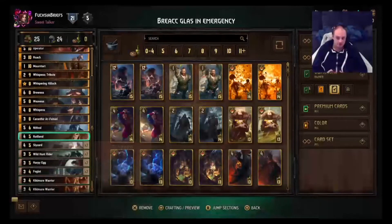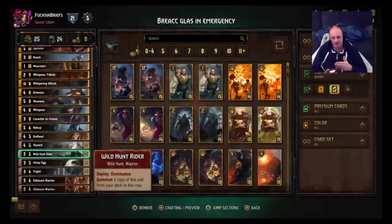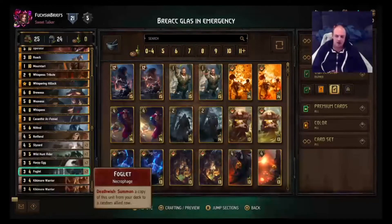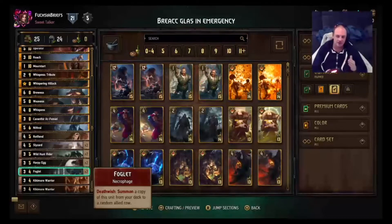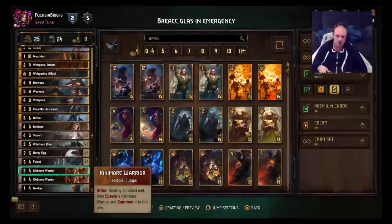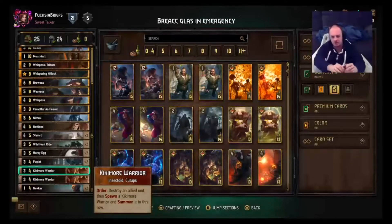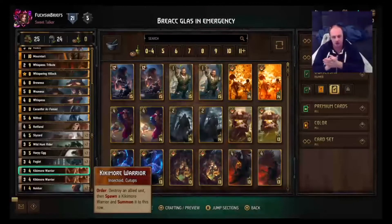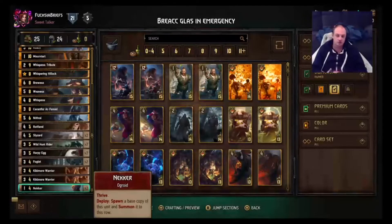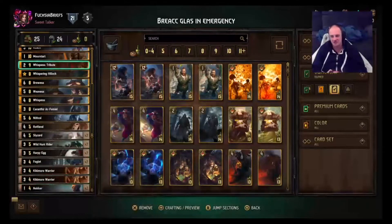We've got two Slyzards to consume those death wish units like Rot Fiend, Roohin, Harpy Egg, and Foglet — and it puts bodies in the graveyard. Two Wild Hunt Riders for thinning, getting those guys into the graveyard. Two Harpy Eggs for death wish into the consume package. Two Foglets for thinning, getting bodies in the graveyard. Two Kikamore Warriors — really good with Mawntart because they create more Kikamore Warriors that aren't Doomed, so they all go into the graveyard. And two Neckers, which create two bodies and can generate thrive value if left alone.